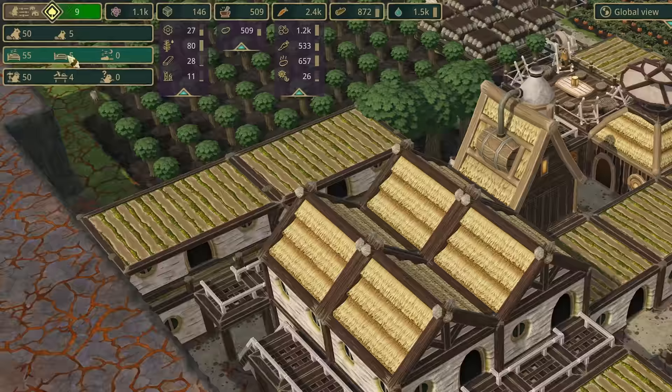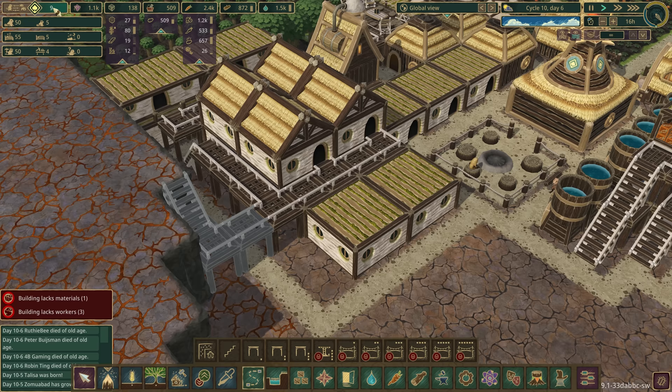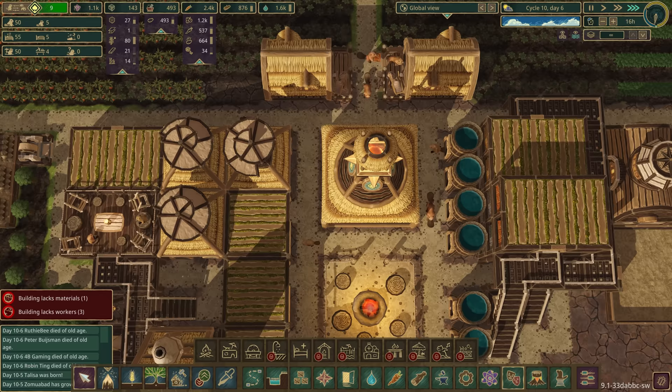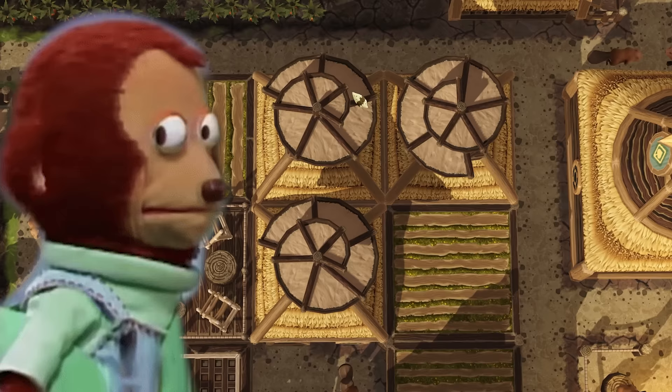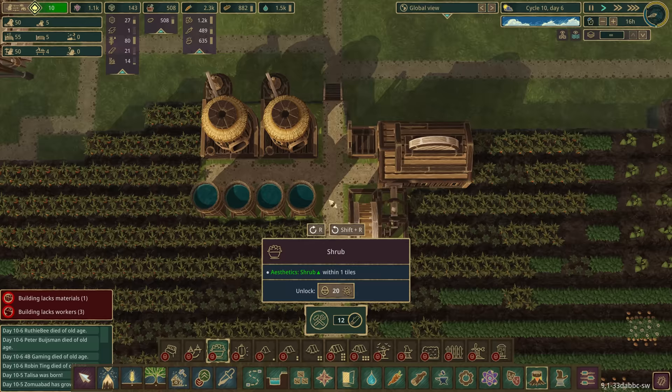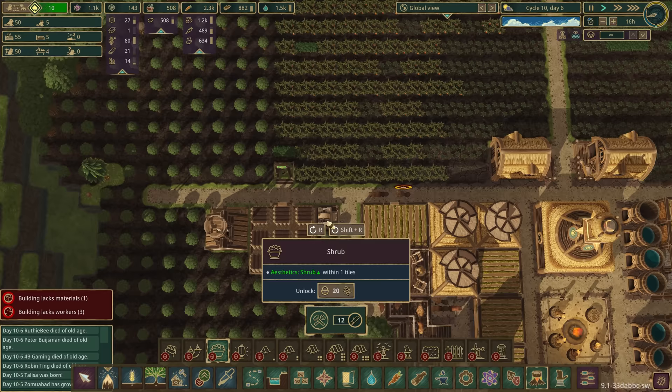We've got five free beds - I'm trying not to overpopulate. I really want to get this up to 15 so we can unlock some cool stuff. Is there a wellbeing decoration I could pop down somewhere? There's a little shrub - only 20 science - with a nice overlap. It's a shame I can't get it right by the corner to cover both areas, but it's really cheap to build.